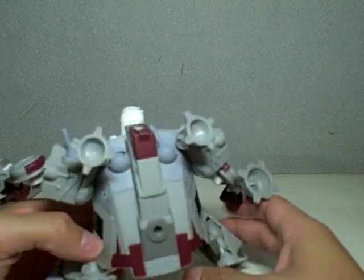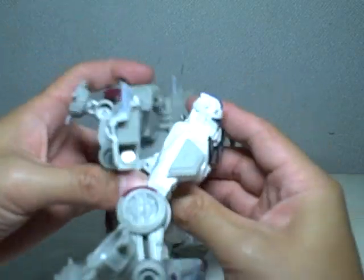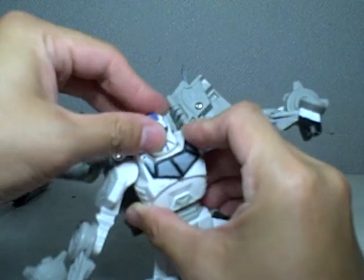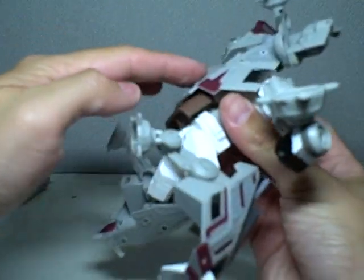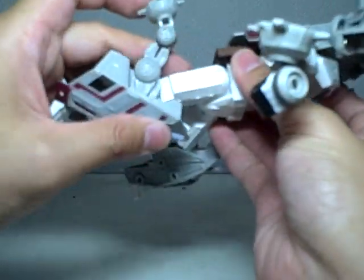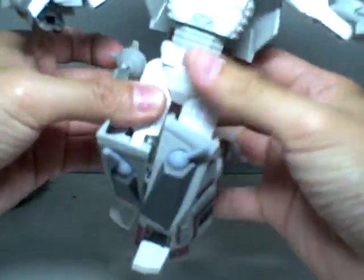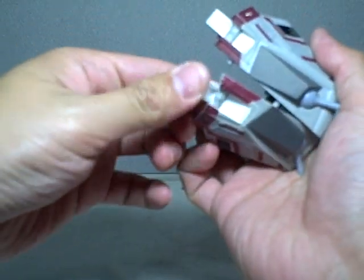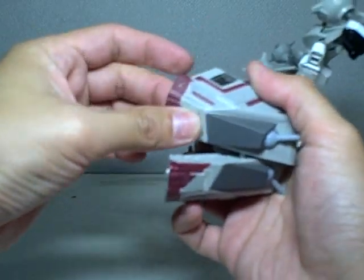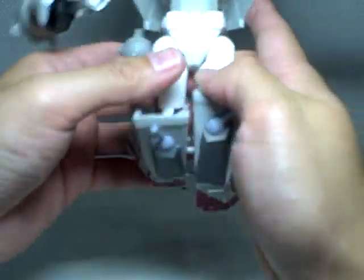Let's transform him. Give him one last 360 before we transform him into his alt mode. That's a very simple transformation, actually — I was a bit surprised, I thought there would be more to it. You collapse the head down, just like that. Fold up the shell on his back. Straighten the legs. You don't have to bend it — just straighten the thighs.